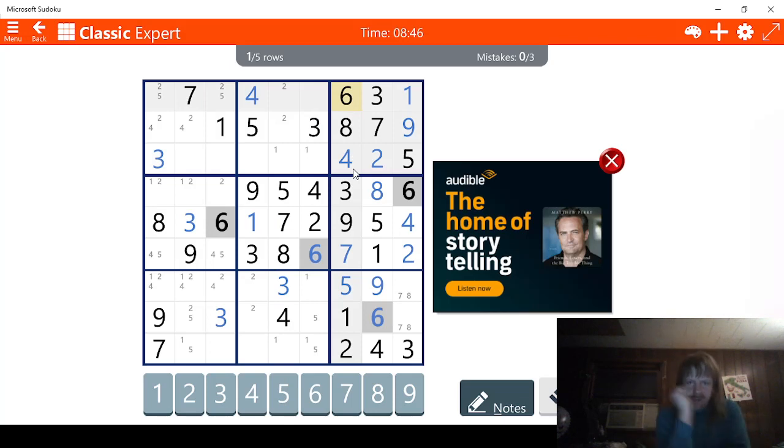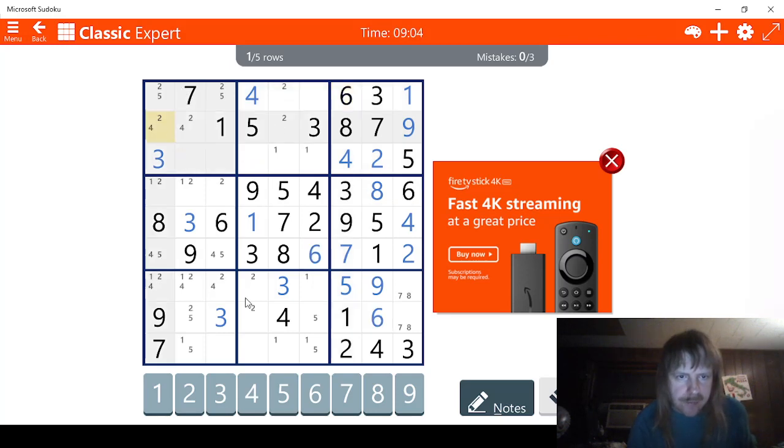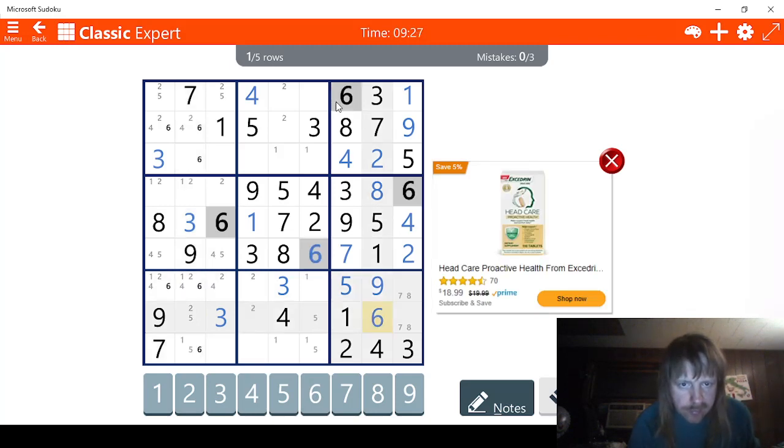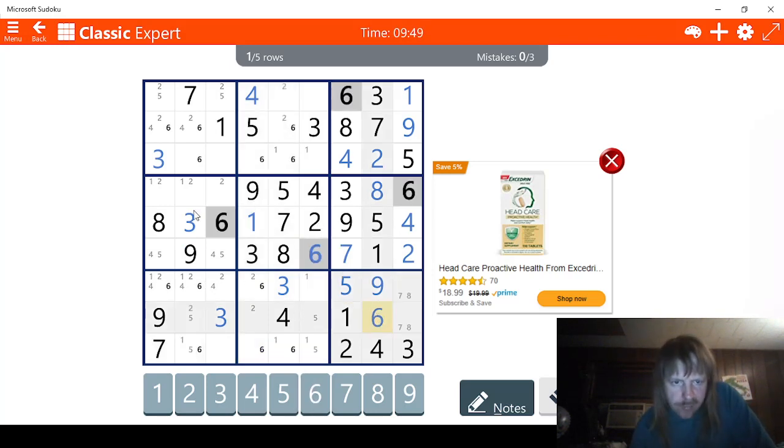Sixes aren't too bad, actually. Let's see what we can do. Let's start up here at the top. I see three possibilities for six here, because the six here takes out that. So we have three possibilities here for six. And we have six here — then it goes across here, so we have three possibilities for six here also. That just leaves three possibilities for six right here. Three possibilities for six. One through nine. Let's check sevens.